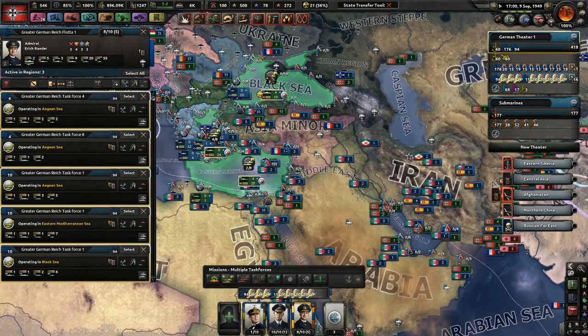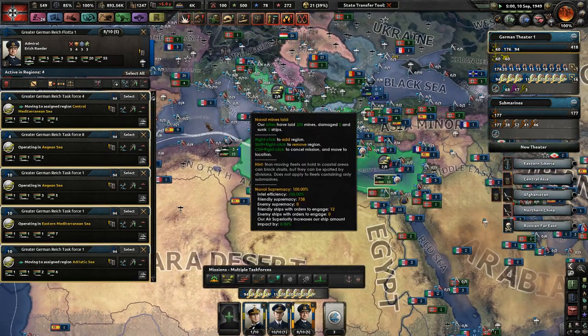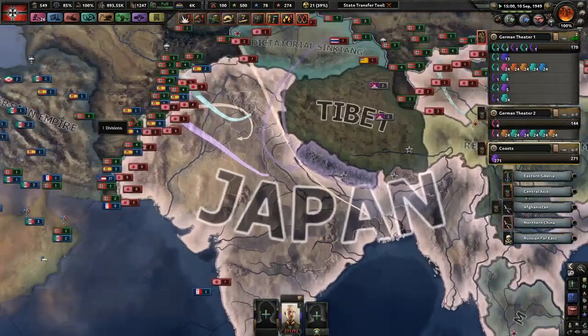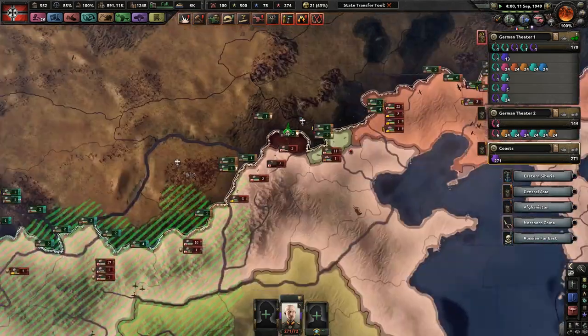Go ahead and keep spreading yourselves out. I don't think we see anything in the Black Sea, so that's good. Just do this entire Mediterranean right now, just to see if there's any more Japanese fleet ships that we can sink. Good — they're attacking us.